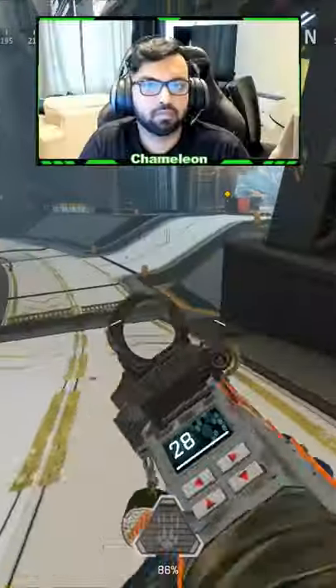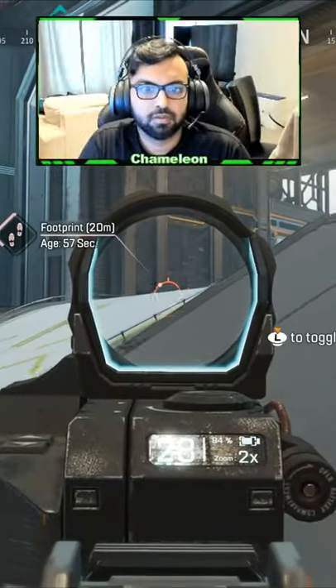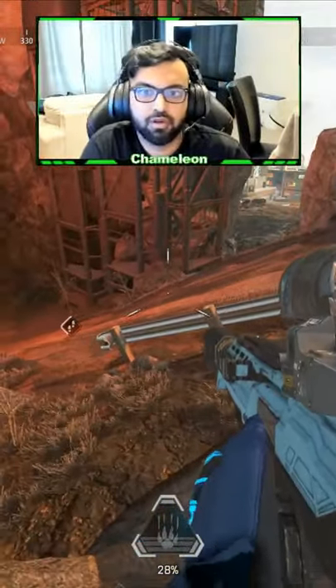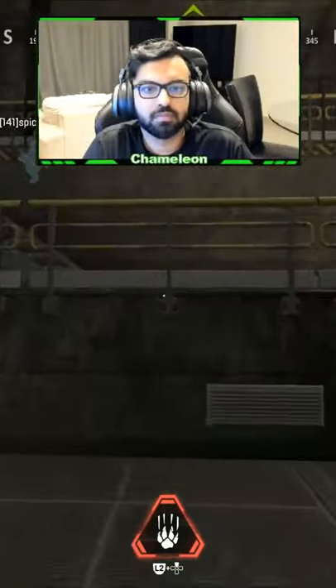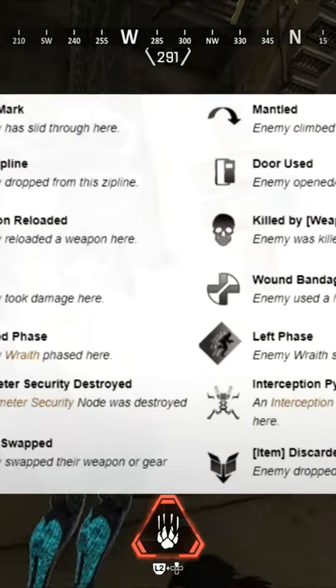Bloodhound's passive ability is a tracker, allowing the legend to see tracks of enemies who were recently in an area — specifically within 90 seconds of when they were last there. These tracks include all types of actions, including where enemies have moved, ziplined, opened doors, reloaded, and much more. Here's a key with some of the actions Bloodhound can track — as you can see, there's a lot of them.